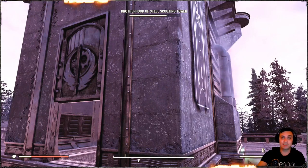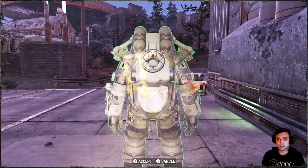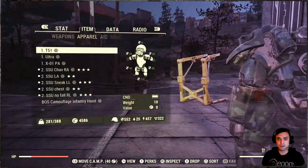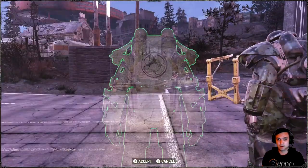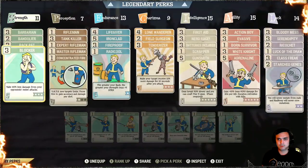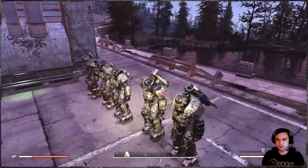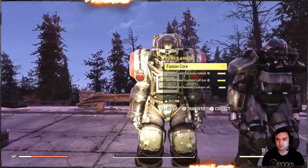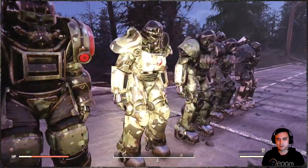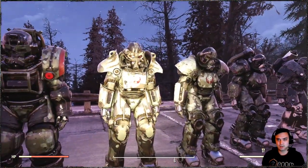Let's go with the power armor skin. With power armors, what you should know is that the skin applies to pretty much all power armors and it looks different for each one — so keep that in mind. I have the following: Ultracite, X01, Excavator, T45, and others. Those who play with power armors will definitely be able to recognize them. This is the excavator power armor — that's how it looks. It kind of adapts to the power armor's style.